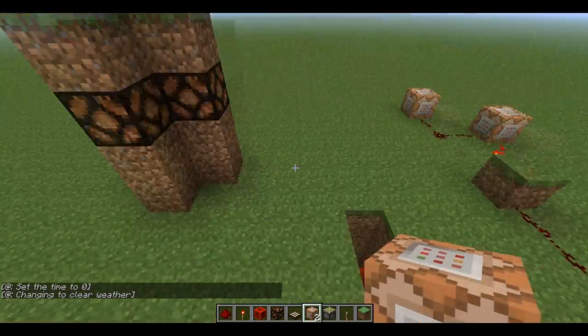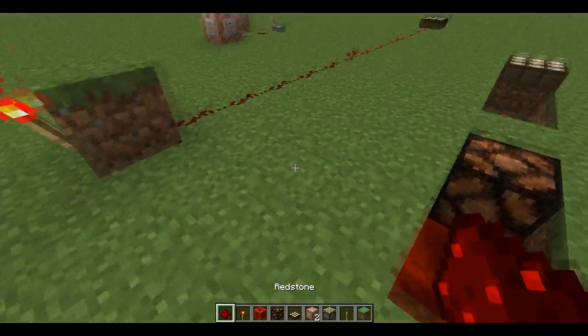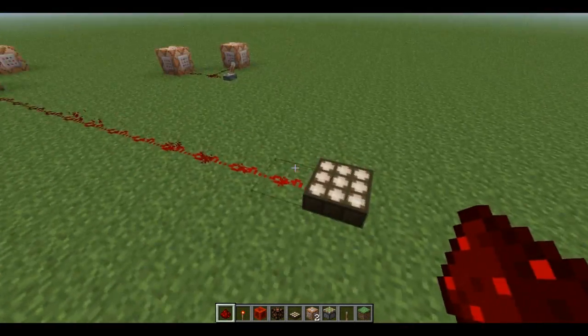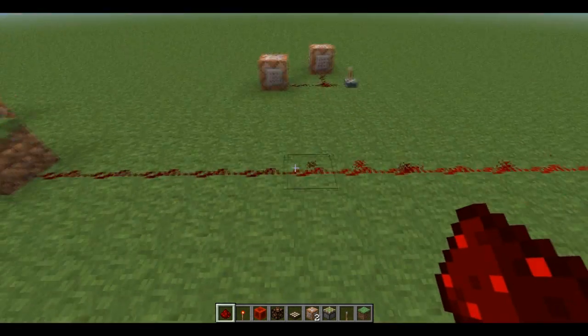So what I've done here, I've got a couple of other things to show as well very quickly. I've set up a light detector. This detects how much daylight there basically is. I'm not sure how it works with other light — I haven't really had much time to play around with it. This is the first thing I've done because on our creative world it rains a lot, which is really annoying.